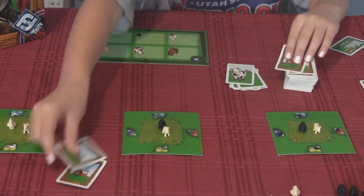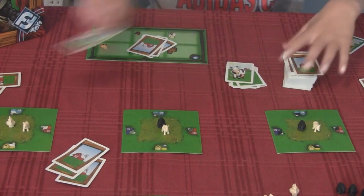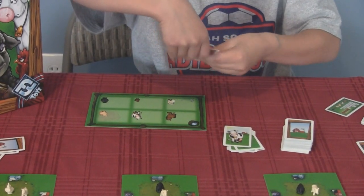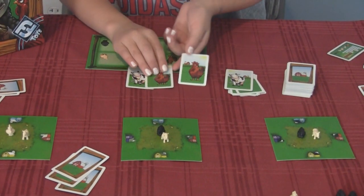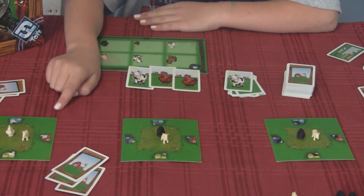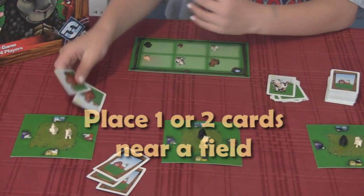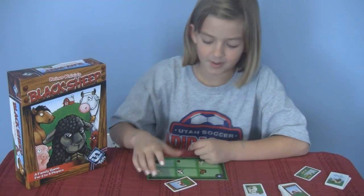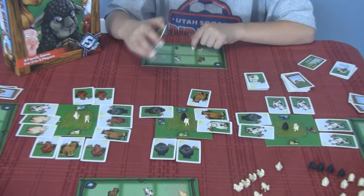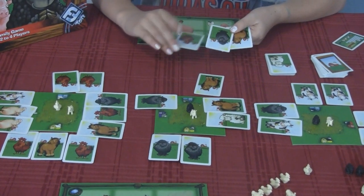Deal out three cards to each person. Players can look at their hand. One player has a rooster, a rooster, and a cow. You think about which pasture to play into — for example, wanting to match two roosters with the rooster pasture. On your turn you take your two roosters and place them under your color.